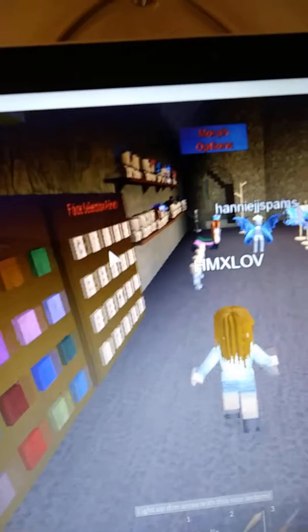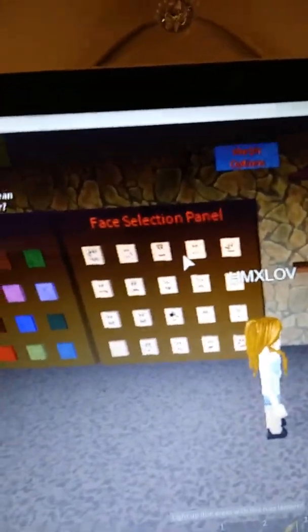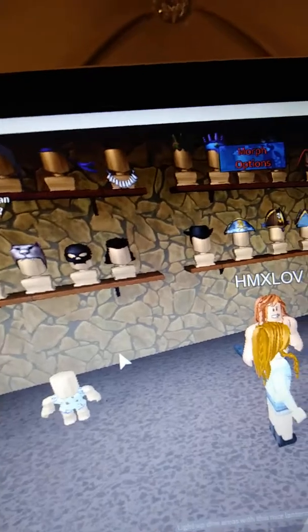Hey guys, today we're gonna play Neverland Lagoon and I found a way how to get a cooler tail. I'm gonna customize myself — I've played this before and I want to show you something I just found out with the help of someone. I'll pick this face — the butterfly face — and pick the flower crown. I love seeing the other cool tails when I join; sometimes I see people with other cool tails.